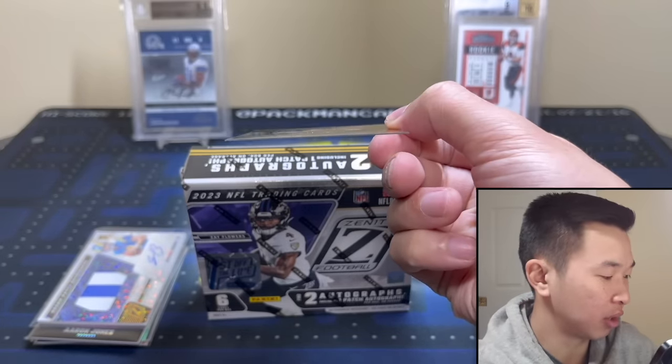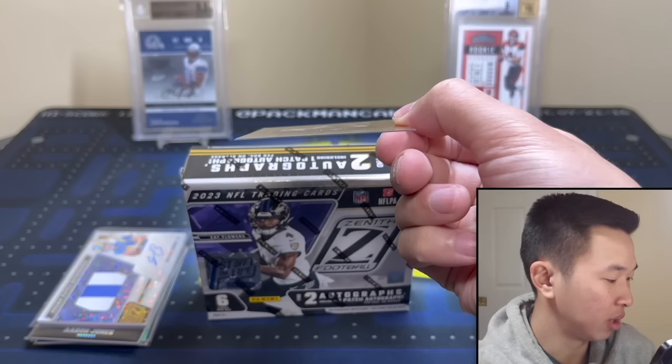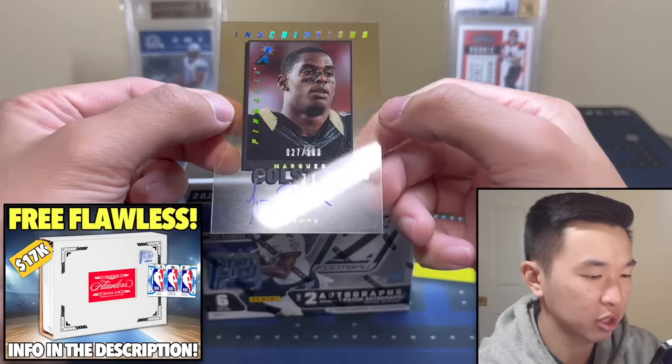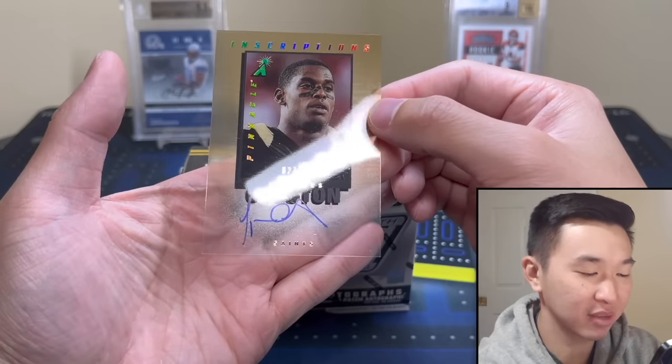The last card is the acetate vet on-card auto — only 17 guys in the set. They advertised Josh Allen although he's apparently not on the checklist now, which is very odd. Here we go — it's Marcus Colston, on-card acetate. Alright, that's nice. That was box one: nice, but nothing made me jump out of my seat.